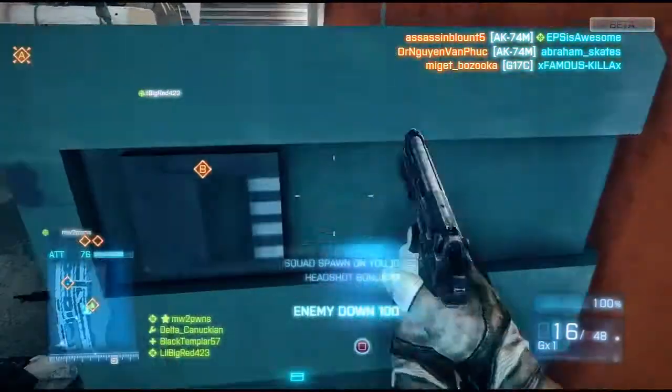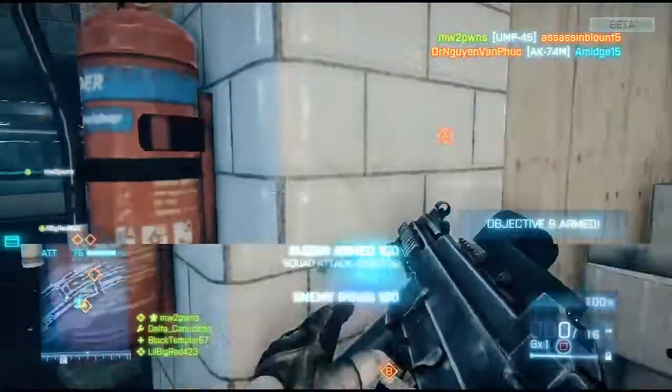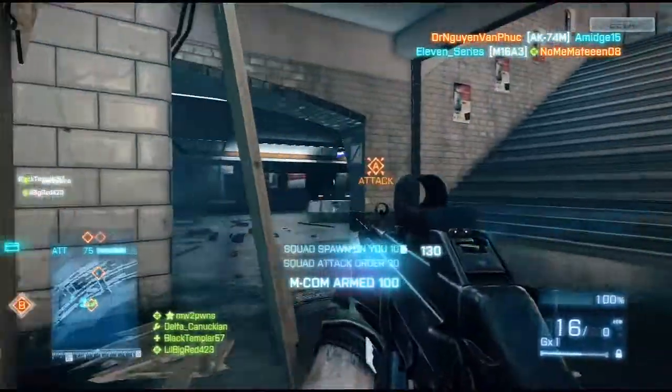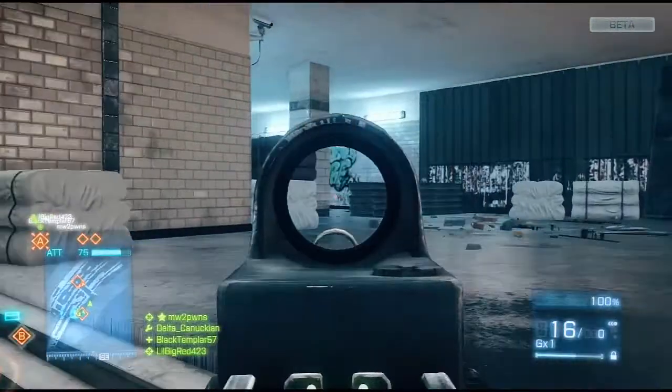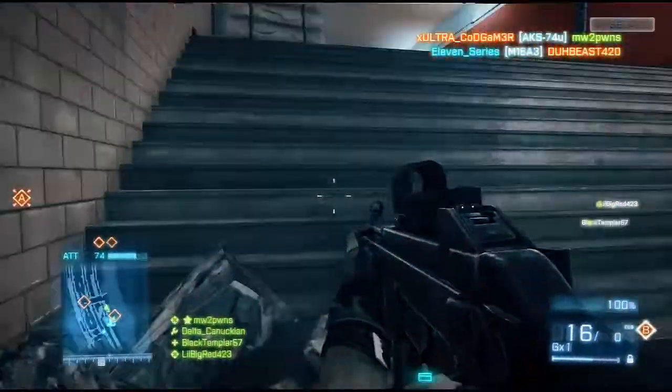The worst part — probably the most noticeable one — is by the AMCOM station on the first set of objectives, and it basically makes it impossible to plant the fuse depending on who is camped in there. That'll obviously be fixed for the full game, but it's probably gonna scare a lot of people away, knowing that there's gonna be a huge day-one patch required to fix this.